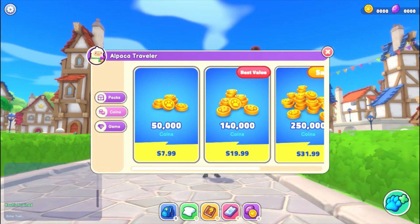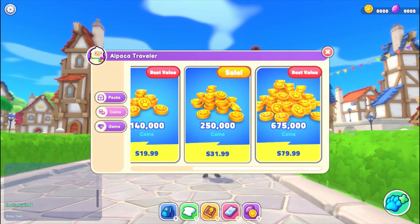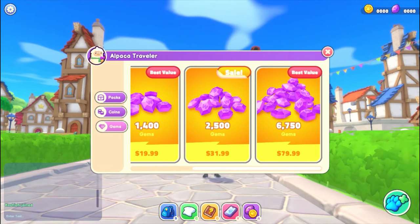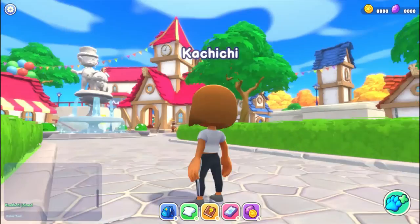You can see coins that you can buy with real money, and there are four offers. There are also gems which you buy with real money, and there are four offers for those as well — different from the packs where you buy with gems.